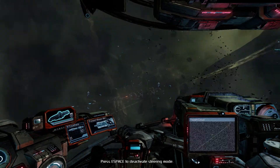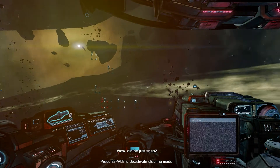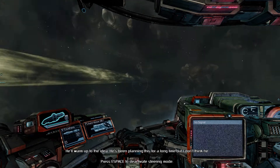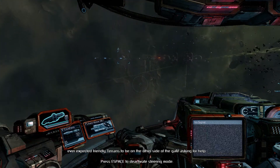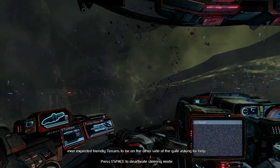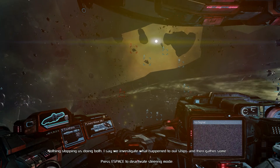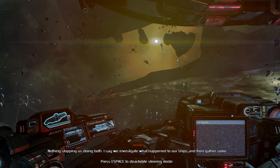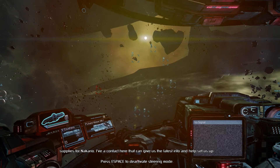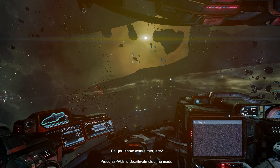He's been planning this for a long time, but I don't think he ever expected friendly Terrans to be on the other side of the gate asking for help. Are you still up for helping the Terrans, or do you want to help Bormen fight the good fight here? Nothing's stopping us doing both — I say we investigate what happened to our ships and then gather some supplies for Nakano. I have a contact here that can give us the latest info and help set us up.